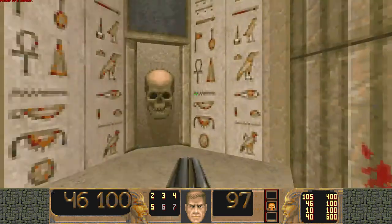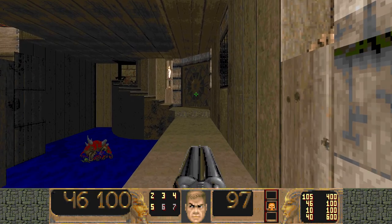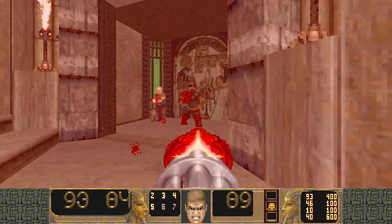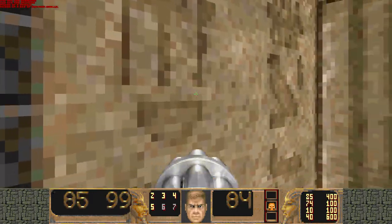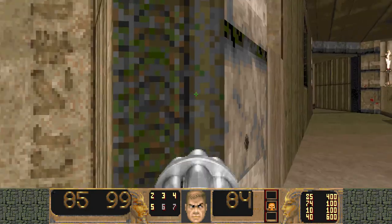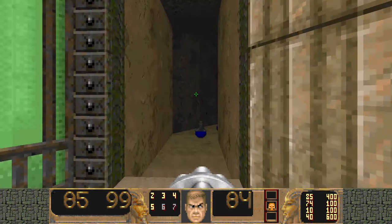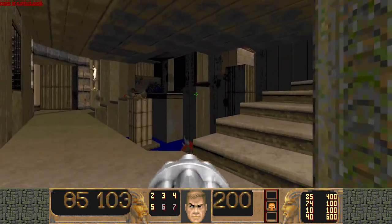Jump across, come in here, use that switch, and that'll actually raise this bridge right here. Upon crossing it — two shotgunners and a chaingunner. Secret number three is in here. I actually forgot to grab one of the other secrets outside, but I'll grab that. Come in here and we actually get a mega armor, which is going to be very much needed.